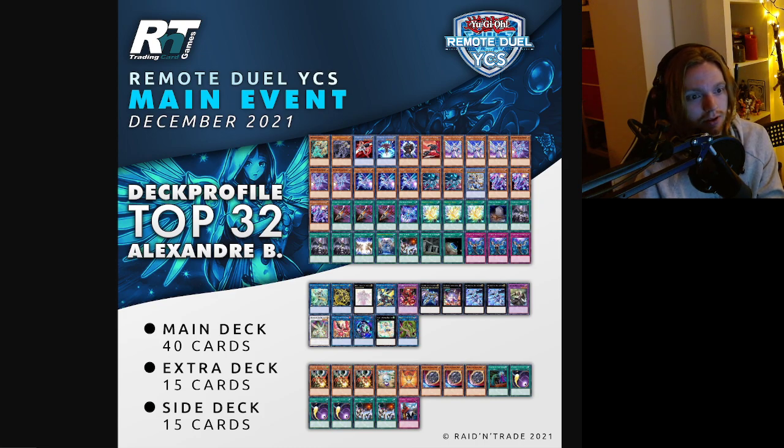Another Drytron list — this one is the side DPE build, with one Lance in the main. He sides Eva as well. He doesn't play Ultimateness.